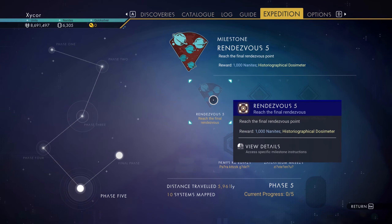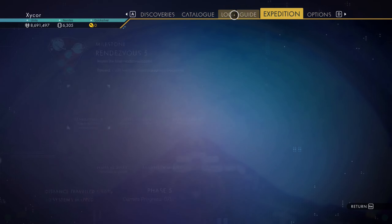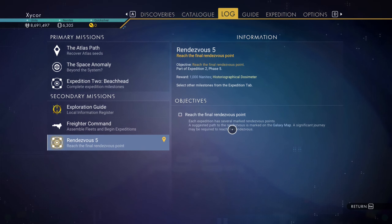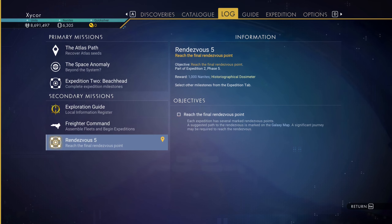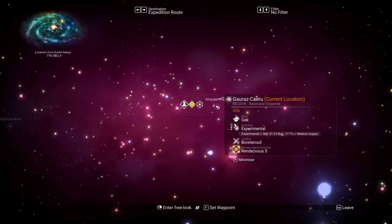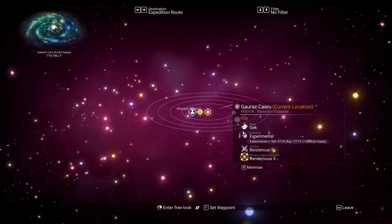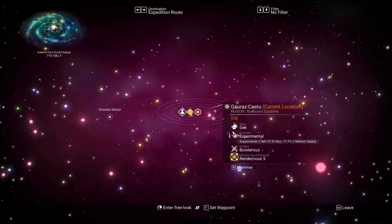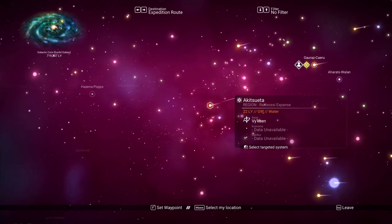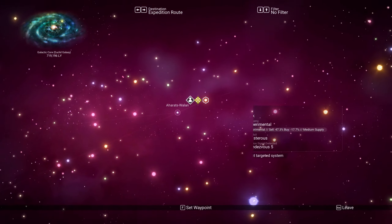I've got to reach the final one. Let's look at the log quick and just see what it says. It says the path to the rendezvous is marked by the galaxy map. Significant journey. Let's hit the map. This is the system. Let me guess - I'm going to have to warp back into this system with the quest enabled. It would not surprise me. So I probably should just warp to a different system quick, in the vicinity, and then warp back.